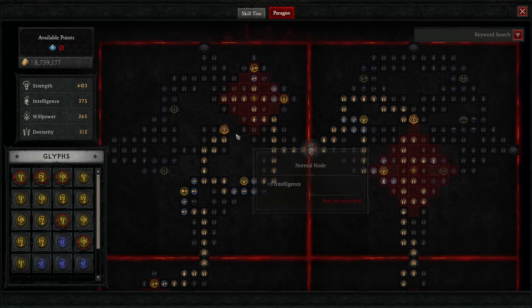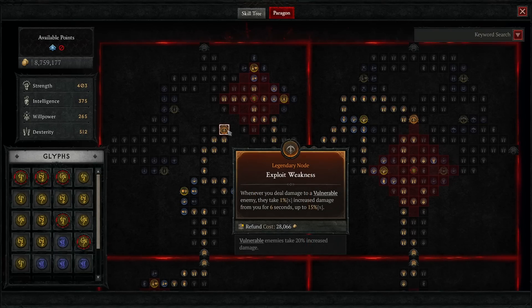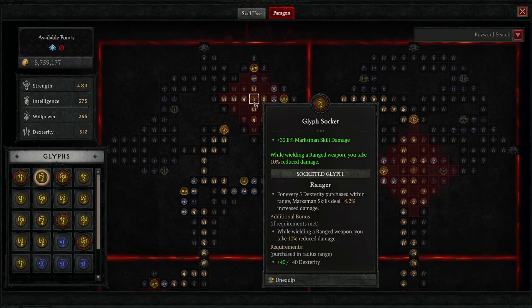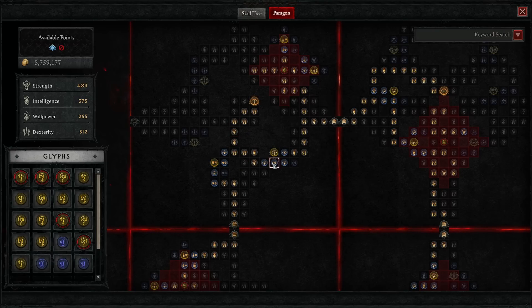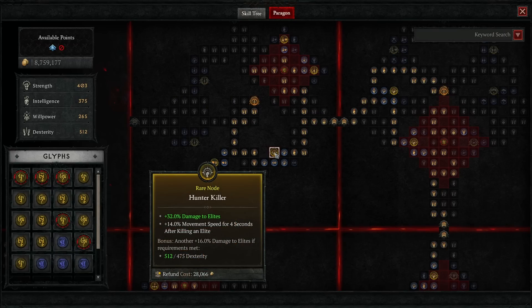The next board is Exploit Weakness — really good versus bosses. Combining it with rapid fire will just melt bosses, stacking very quickly with how fast rapid fire fires. The glyph is Ranger: increases marksman skill damage for both rain of arrows and rapid fire, and also gives 10% reduced damage when wielding a ranged weapon — great for both survivability and damage output. Path to the next board through the bottom of this board to get the Exploit Weakness legendary node, picking up damage to elites nodes and the Hunter Killer rare node for 32% extra damage to elites.